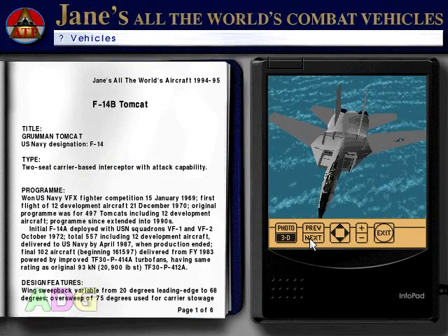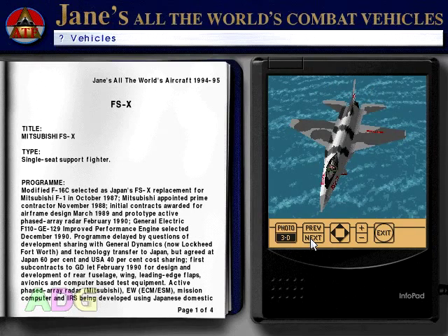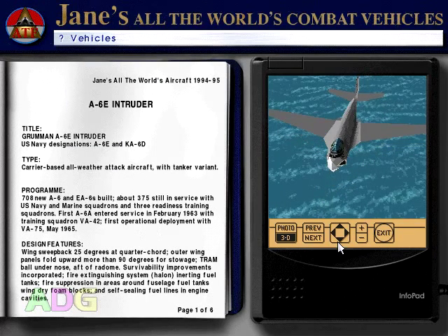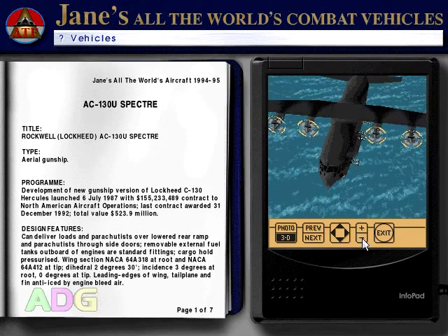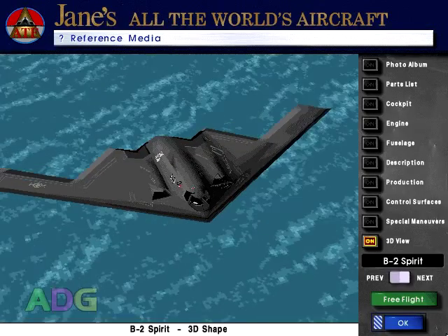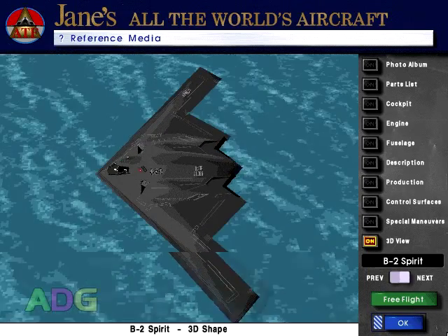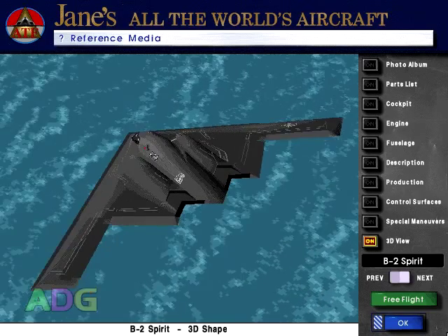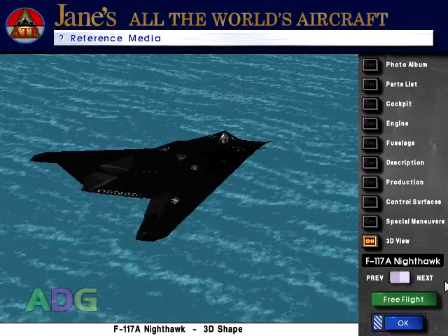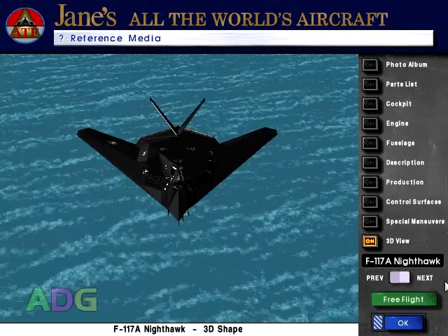The reason the game's called Advanced Tactical Fighters is because the specific highlight of the game is seven highly experimental or advanced aircraft — two bombers and five fighters — all of which were special in some way. The two bombers include the Northrop Grumman B-2 Spirit Stealth Bomber and the Lockheed F-117A Nighthawk. The B-2 is one of the stealthiest and most heavily armed aircraft ever produced and they're still in active service today. The F-117A is a much older stealth bomber designed more for precision strikes given its small payload capacity, staying in service for about 25 years before leaving active service in 2008.